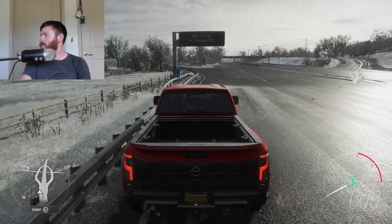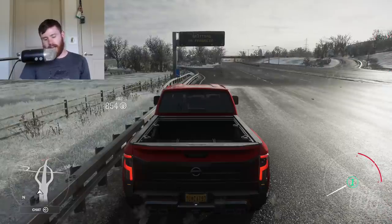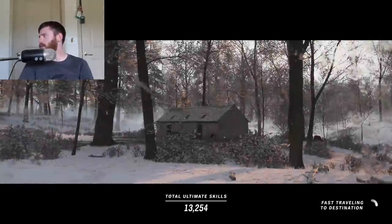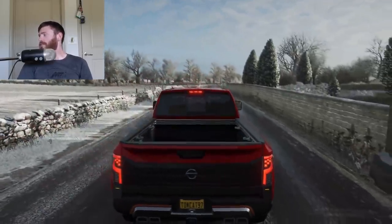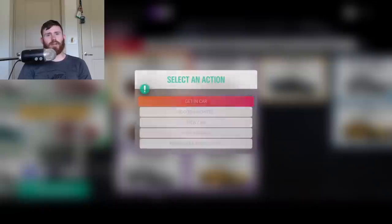There's been a heavily requested episode of Stock vs Tuned and that is the Senna versus the Huracan. I'm not sure how that's going to go actually — I haven't really run the Senna much or spent much time in it. Mira versus Aventador is definitely going on the list. Let's go ahead and get in the house, grab the Senna first, take it out stock, see how it performs, how it sounds, what it can do — and see if that little Huracan can keep up. The biggest of big max: the McLaren Senna.